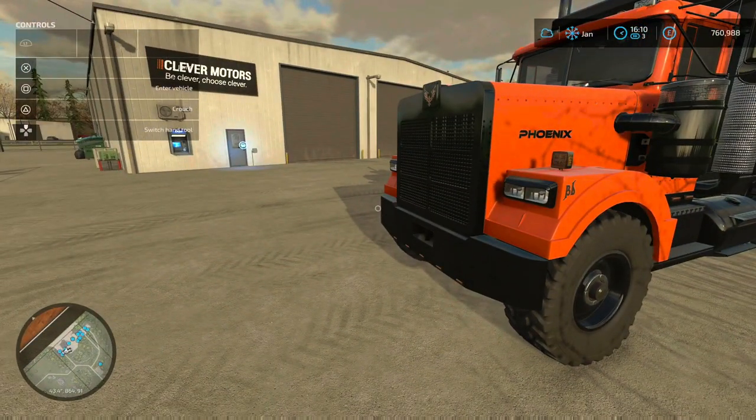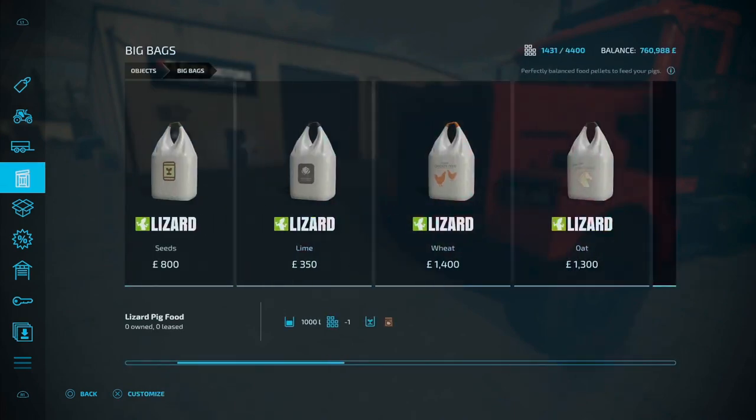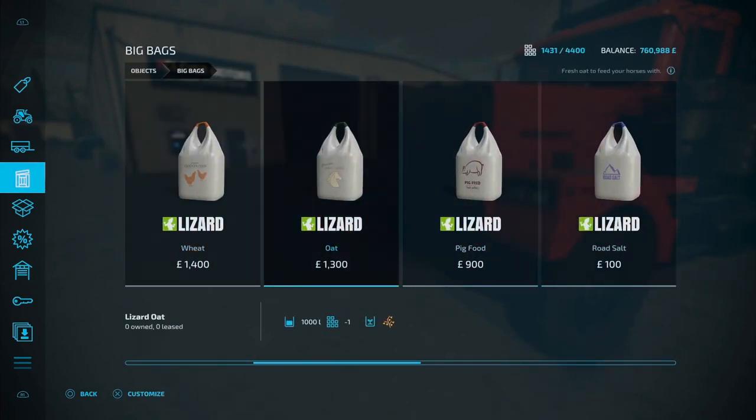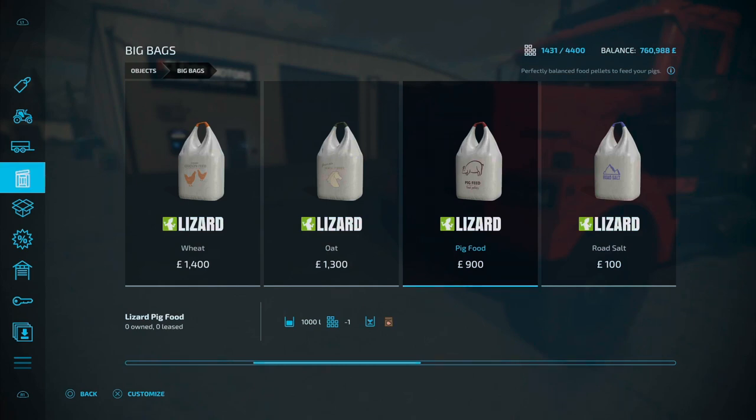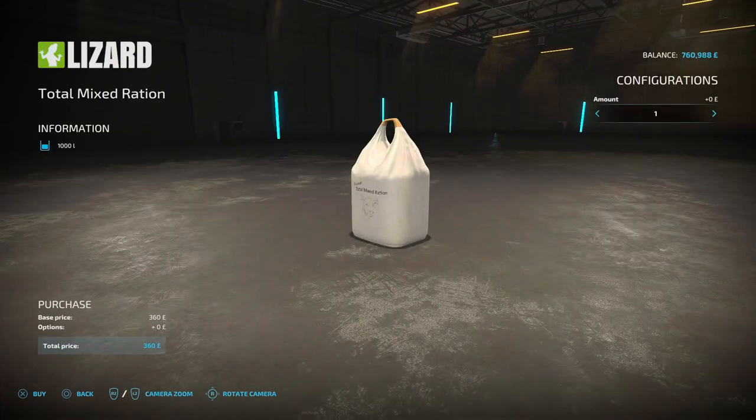There is a mod which has come out where you can buy Total Mix Ration in a bag, just like you can your horse food, your pig food, your chicken food — there is now Total Mix Ration available to buy in bags.